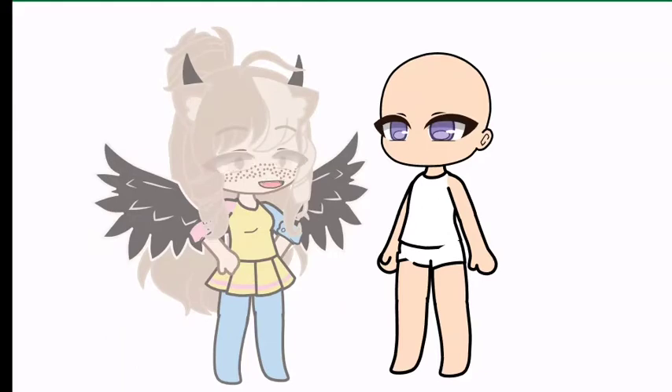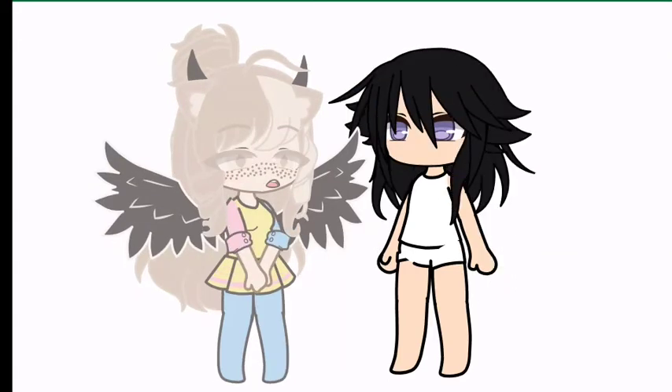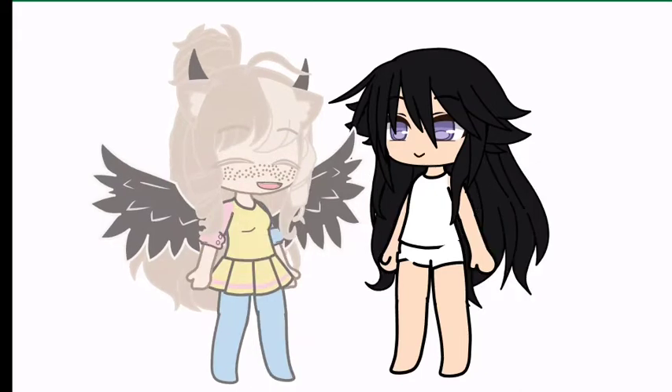Now we've got to choose the hair. If you like swimming in the sea, you can choose long hair. If you like swimming in the pool, you can choose short hair. And if you like the medium, you can use this one.